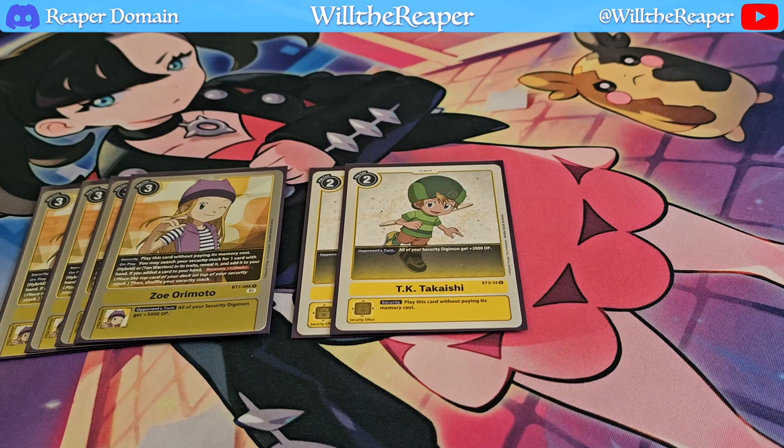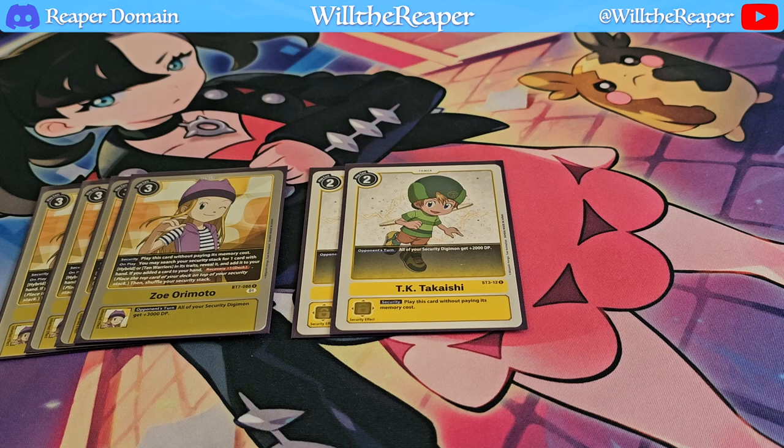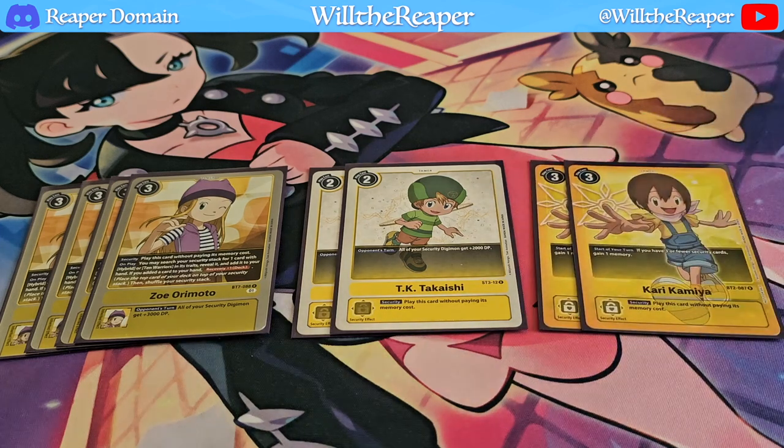We are also playing two copies of TK. It's a two-cost, it's really cheap, so you want to get this out on the board. During your opponent's turn, all of your security Digimon also get an additional plus 2k. So you've just given all of your Digimon plus 5k if you happen to have both TK and Zoe out — definitely very powerful. The last of our Tamers is two copies of Kari. If you have three or fewer security cards, gain one memory. Again, it's all about controlling your security and controlling DP, and Kari can really allow you to benefit with that slight control over memory too.